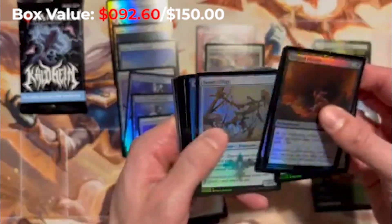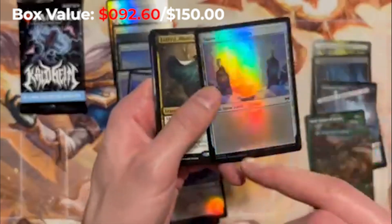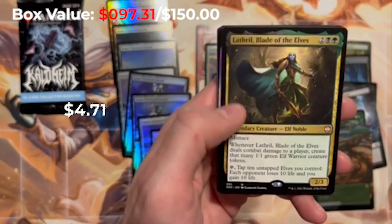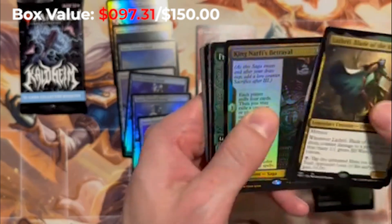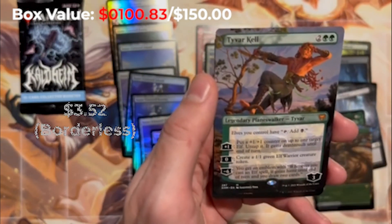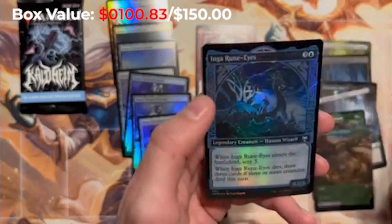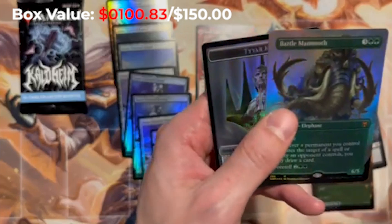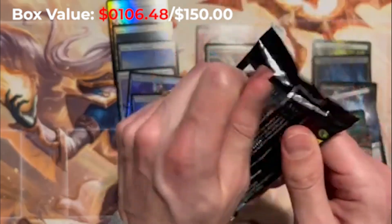Two packs left to hit the Vorinclex. Snow-covered plains — they just seem kind of weird without having the text, though I like the mana symbol. Lathril, Blade of the Elves — mythic! Search for Glory. King Narfi's Betrayal. Tyvar Kell — mythic borderless, very cool looking card, not super expensive. The Inga. And what do we have — another Battle Mammoth borderless foil this time, and a Tyvar Kell emblem. Man, two Battle Mammoths!